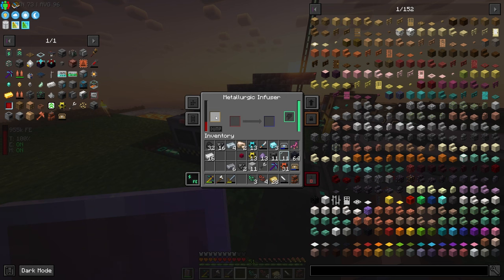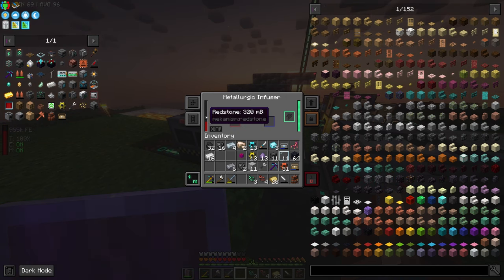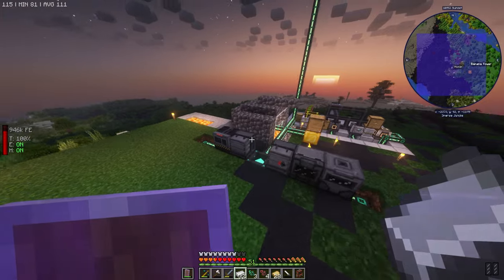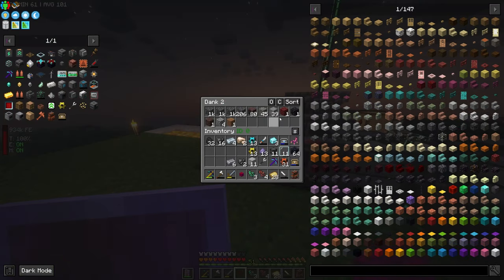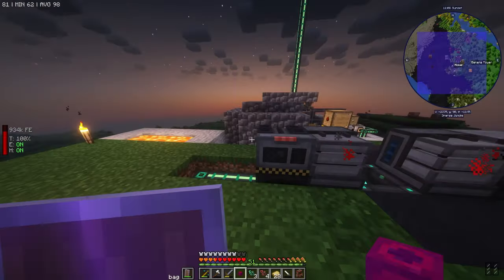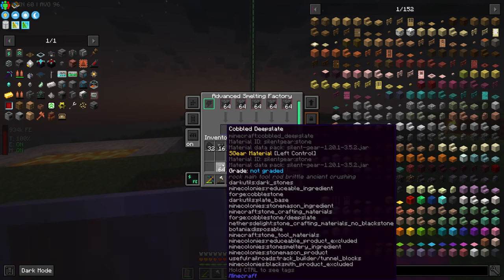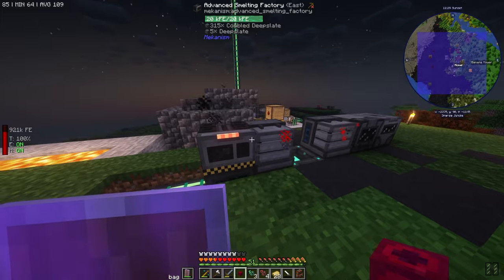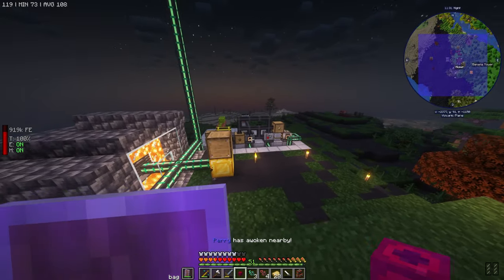Let's see how much. Four redstone — 40 millibuckets — turned into 320 when you enrich it, so it multiplied by eight. I'm going to make 32 infused alloy with this. Let's open up our dank and get to smelting. We'll let this cook and then think about what we want to do with our power situation.